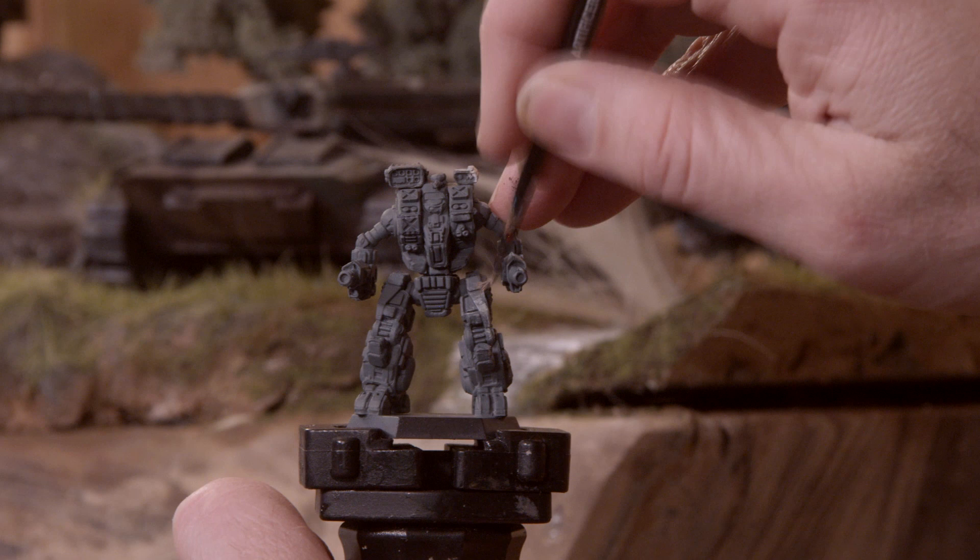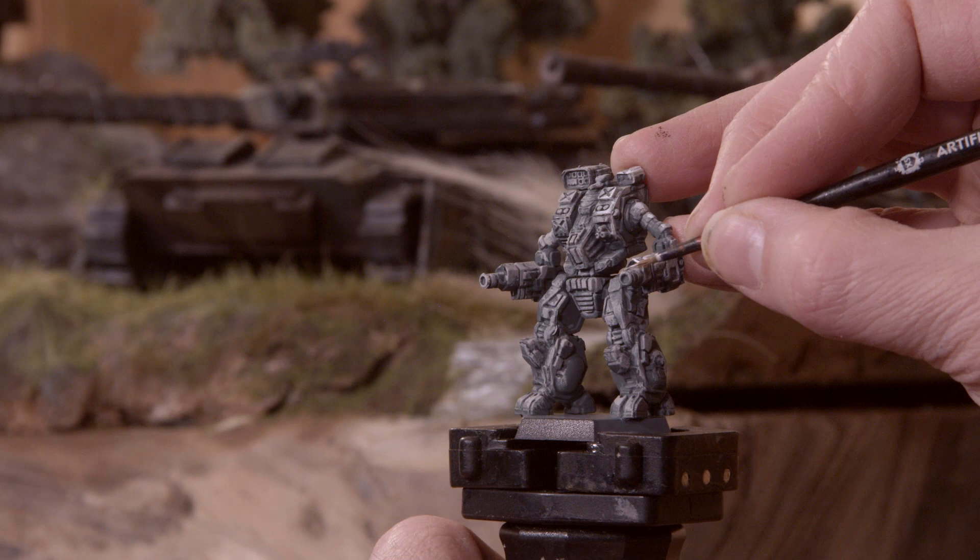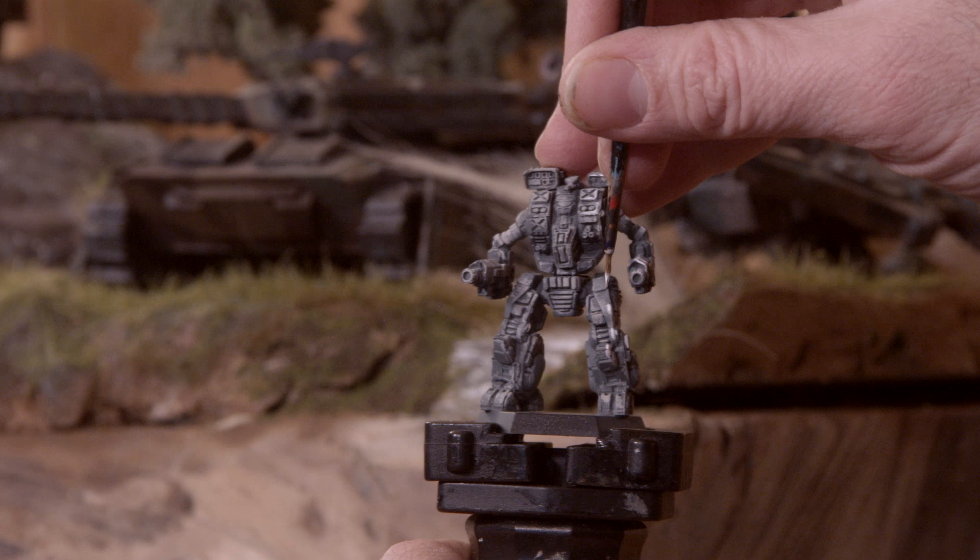Let's carry on with the fake zenithal highlighting. This time I'm going to do some edge highlighting with a white paint. I've got Honor from Coldcraft's line of paints. I'm just picking out some of the edges facing my light source and giving them a nice bright white edge highlight.